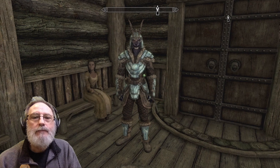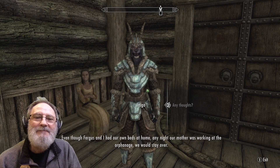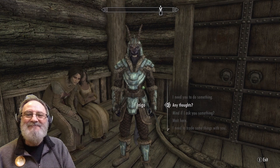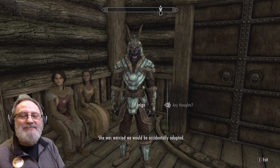What can I do for you? What's on your mind? Even though Fergus and I had our own beds at home, any night our mother was working at the orphanage we would stay over. We would often wait until she dozed off and lead the other children on daring midnight snack expeditions. Our mother made Fergus and I wear strips of cloth with 'already taken' embroidered on them any time we were visiting her at work — she was worried we would be accidentally adopted. Sometimes if a child saw a potential parent they did not like the look of, I would lend them my strip of cloth.